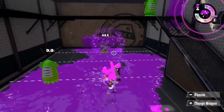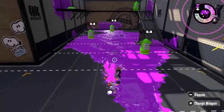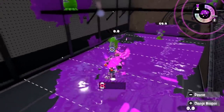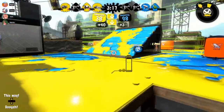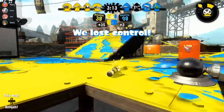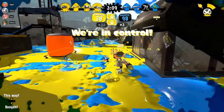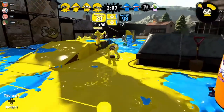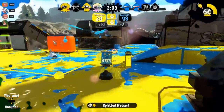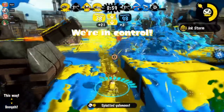A better buff would be to reduce or remove the jump spread blasters have. This gives them another option which helps a bit with mobility and getting kills, but doesn't take away mobility as a weakness, and doesn't do anything to help with paint or special output. In the end, it just gives the weapon another option, which makes it a lot more fun to play and keeps true to the weapon's identity. The point is that while a buff should absolutely strive to make a weapon better, it should still fit within its core design — enhancing the playstyle, not changing it.